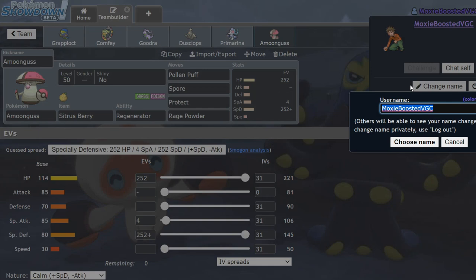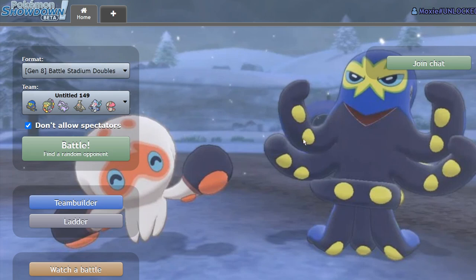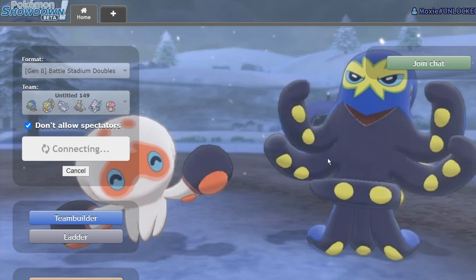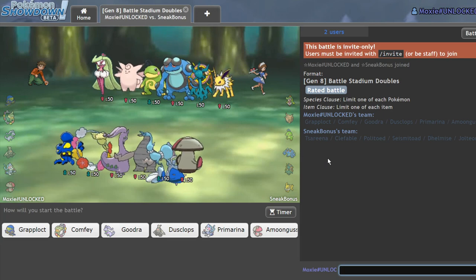Finally we just have Citrus Berry Regenerator Amoonguss, Special Defensive. I've already used this team to decent success, so I'm feeling pretty good. Let me get on my Moxie account with hashtag unlocked and get into it. I'm excited to film this one — the patrons loved it. You get an extra video by supporting me on Patreon, link in the description. I know a lot of people have moved on to Series 7 team testing, and Series 6 rules are kind of garbage, but let's find a game.